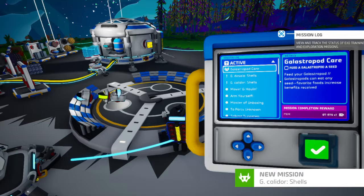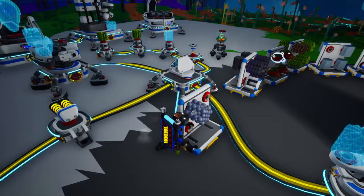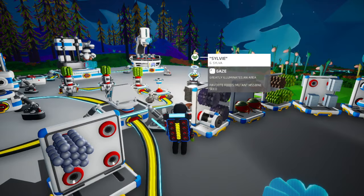Now I'm just gonna show you what this stuff does. Basically, what this one does is it lights up dark areas whenever it is well fed. The way you feed it is you take a seed, put it on the thing, and then it eats the seed. And now you can see — you can rewind the video — everything just lit up. And yeah, that's pretty much it.